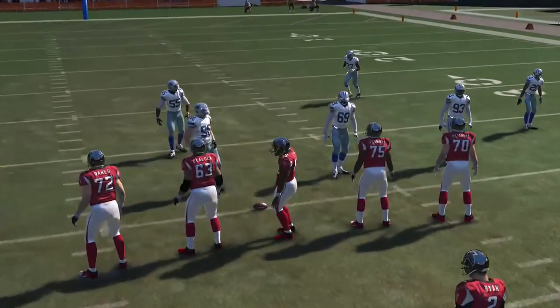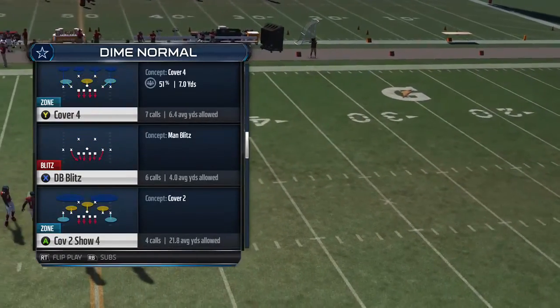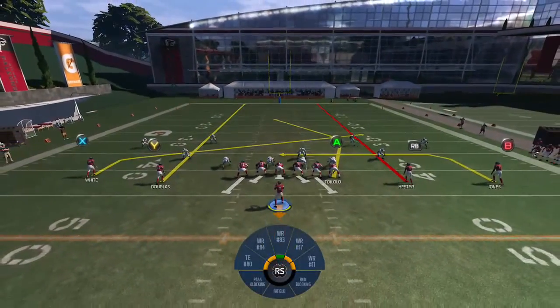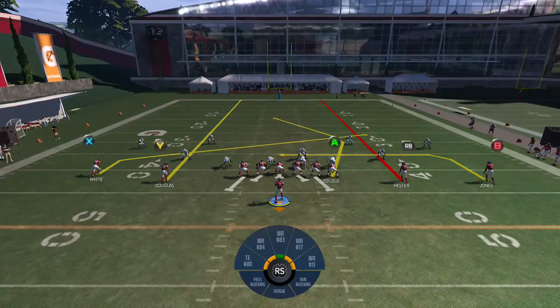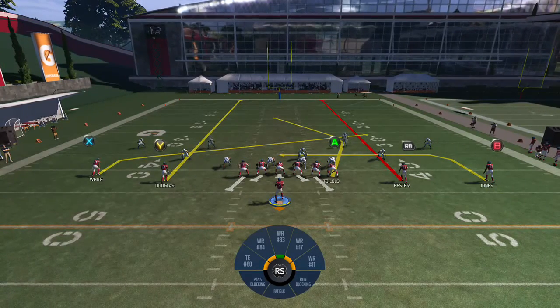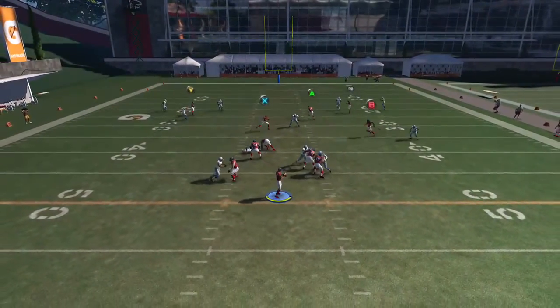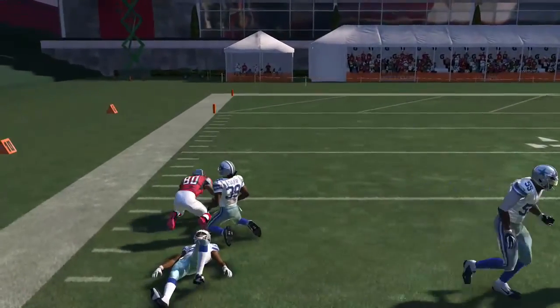Let's get out of the Gun Dice Y-Flex and get into the Gun Empty Tray. We're going to show you the Double Unders play — I like it for a few reasons, you get to run it a couple of different ways. First, streak the RB, streak the Y, and put the X on a slant. You're going to run the same setup two different ways. The A receiver is the primary — if A is not open, throw it to B. Throw it flat to A and he's able to take it further upfield.